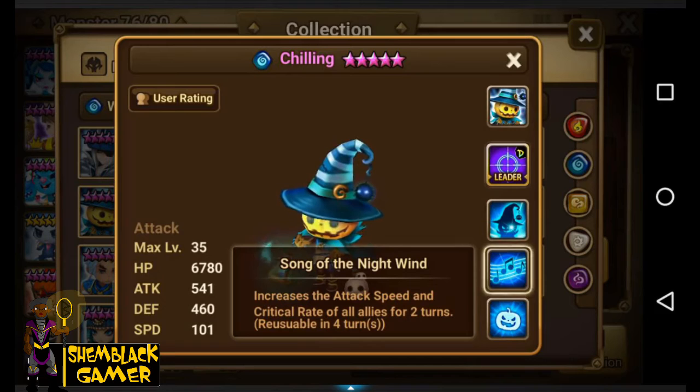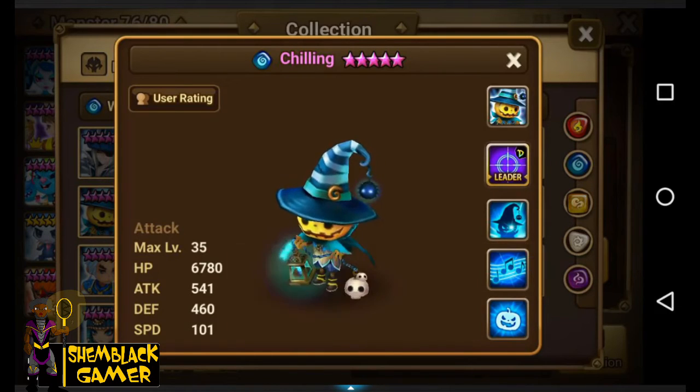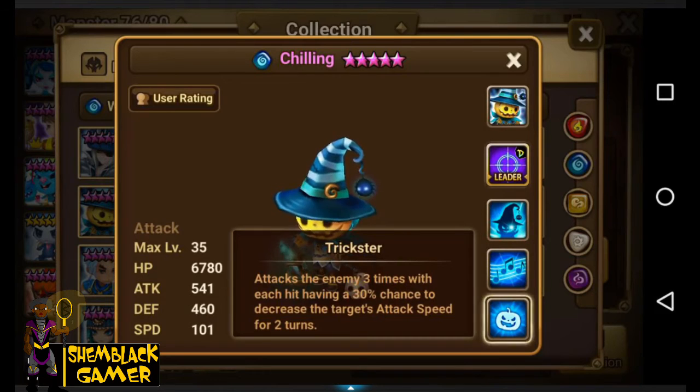I wish Song of the Night Wind would also increase the attack bar, but it increases attack speed and critical rate, so you could definitely use him as a support monster even though he's listed as attack. His passive: he steals a beneficial effect from the enemy target when landing an attack, and his attack speed increases according to the beneficial effects currently on him.